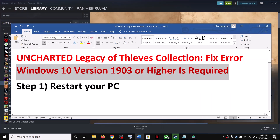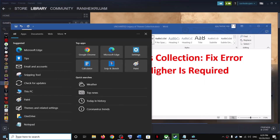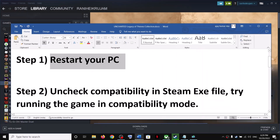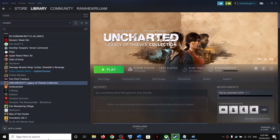The first step is to restart your computer. Simply restart your computer once, and after the system restart, try launching the game. If you are still receiving the error message, then uncheck compatibility for the Steam exe file.